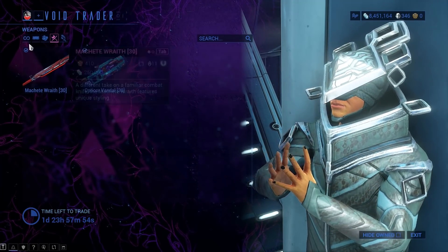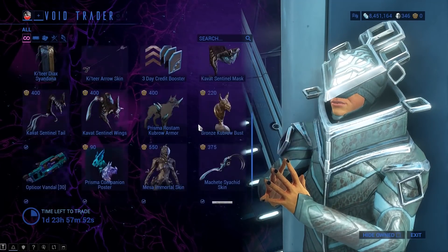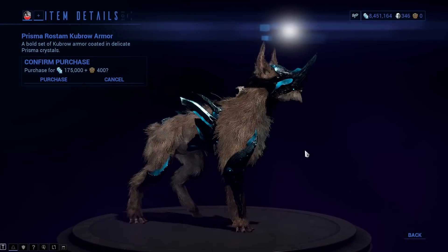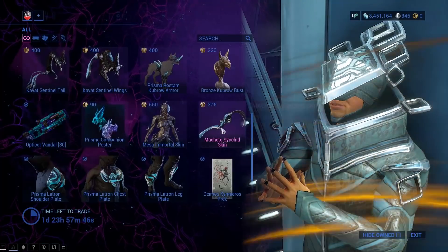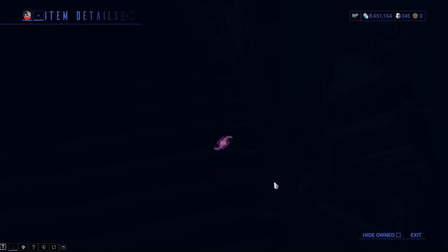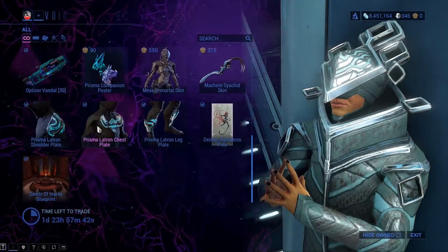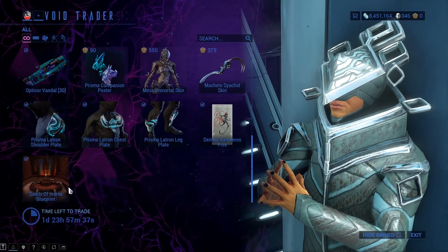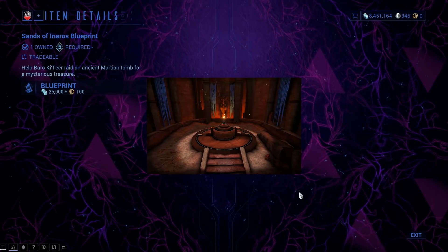What else we got? Cosmetics, my friends, and as per usual these will be subjective and entirely up to you. If you want yourself some Kubrow armor with the sparkly sparkly and the glittery glittery, there you go. Prisma Latron for your chest — haven't put it on lately — and a shoulder piece and a whole bunch of other stuff.